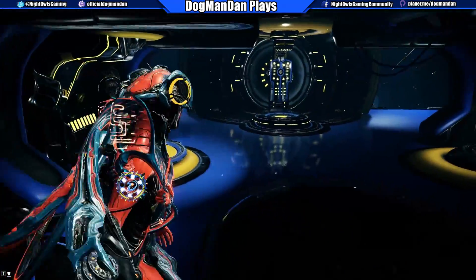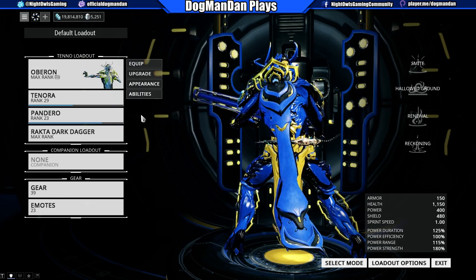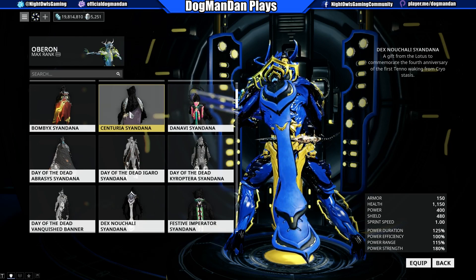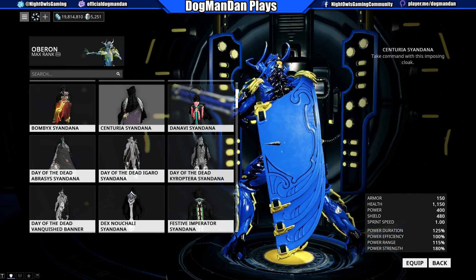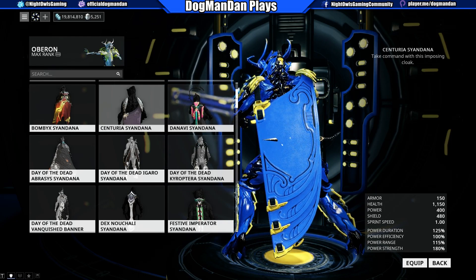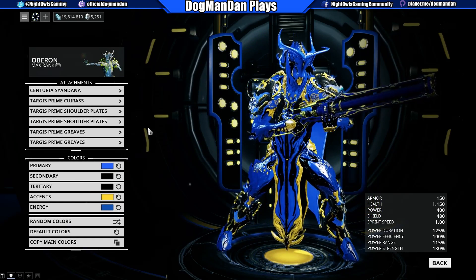Let's go ahead, get Oberon up, and go to Appearance and Attachments and Syndana. Let's find this Centurion Syndana — that's what it looks like in Nog colors, because I know some of you guys will ask about that. It's actually kind of pretty cool looking, even though it's bleeding through with my dagger a little bit.